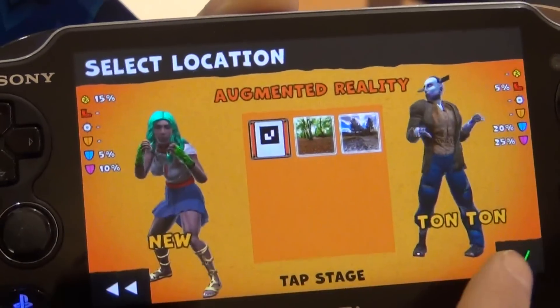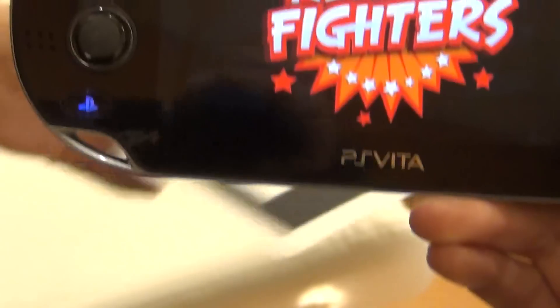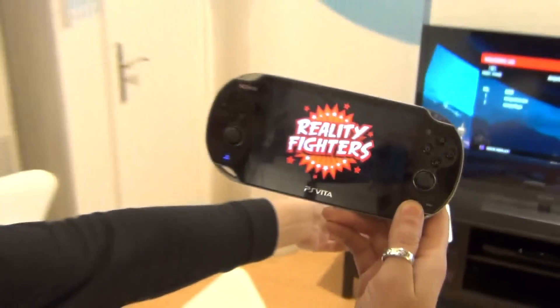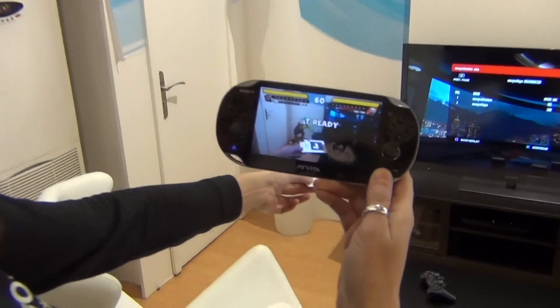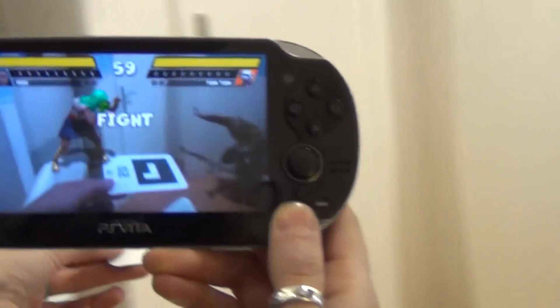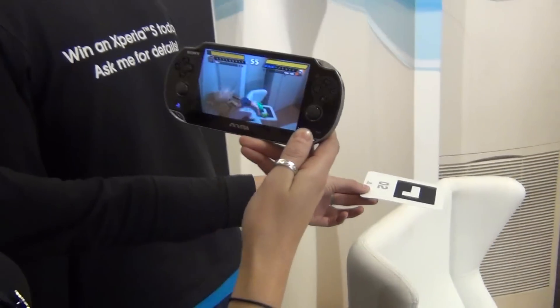I'm going to use the augmented reality setting and use an augmented reality card to now play in any game environment. There's a rear camera on the back of the Vita, and when the camera sees the card it puts my reference points into the game.